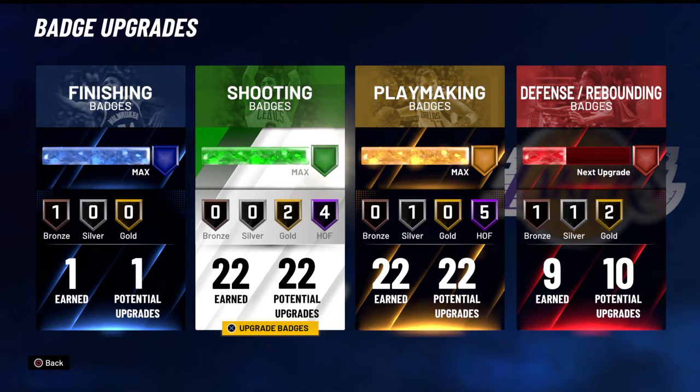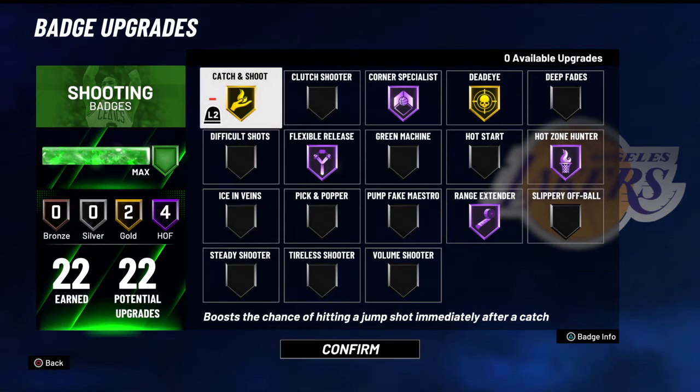And then shooting — this is what I have for shooting. You could put Catch and Shoot on Hall of Fame, you could even put Clutch Shooter on if you play threes a lot or Pro-Am Rec. Corner Specialist is good too, but the first two badges I'd definitely put on are Hot Zone Hunter and Range Extender.